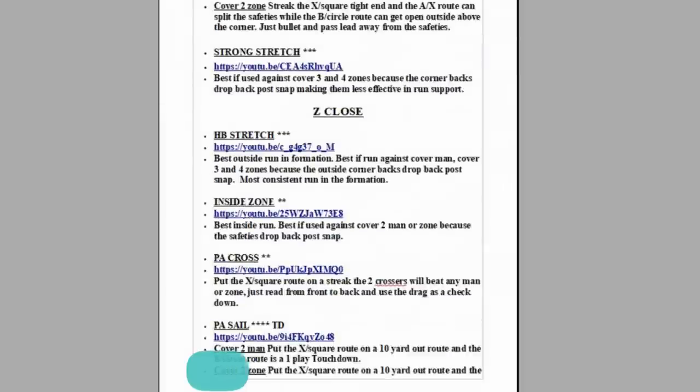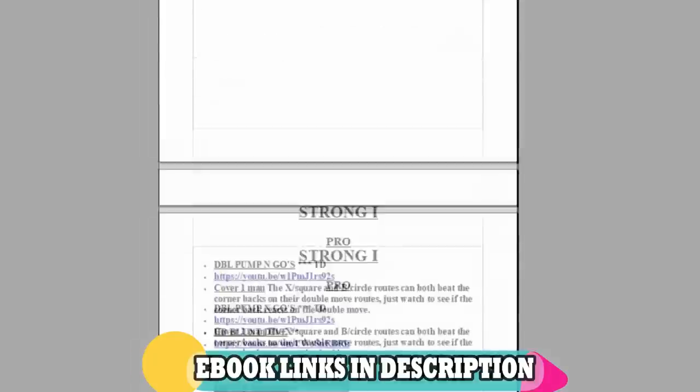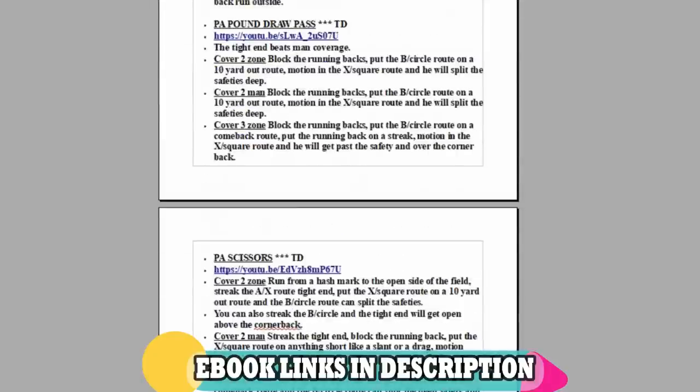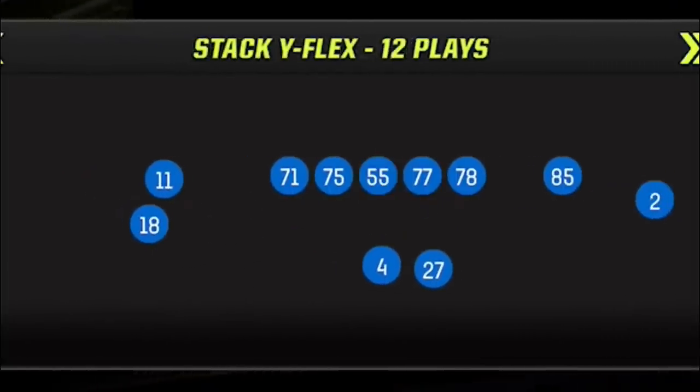If you want to see more money plays right now from this or any of my ebooks and you don't want to wait, all you have to do is click the link in the description or the top pinned comment to have them sent to the email of your choice and download them instantly. In this game, I start out on offense and I'm going to be using my Gunstack Y Flex offense pretty much all game.